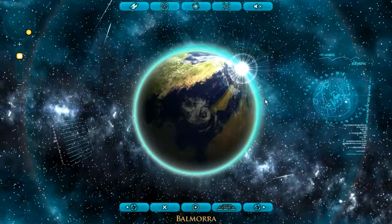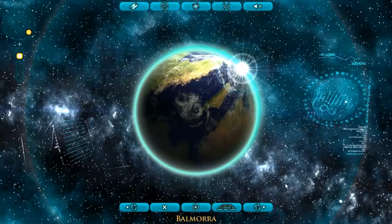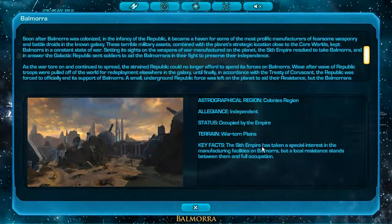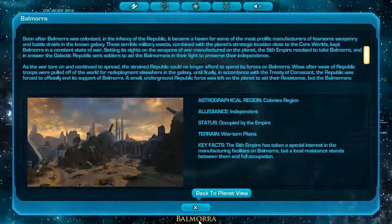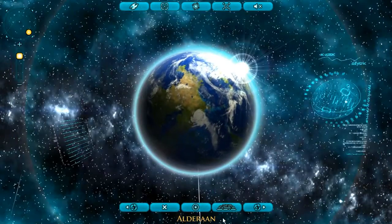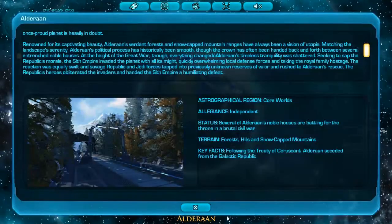Next is Balmora. Looks kind of like Earth, to be honest. Status: Occupied by the Empire. Independence. War-torn plains. This is Alderaan — many people have seen it in most of the movies.